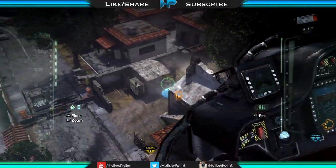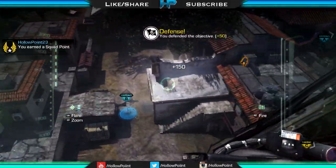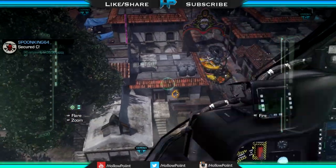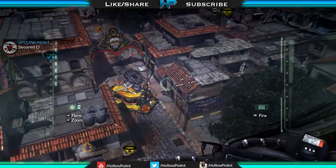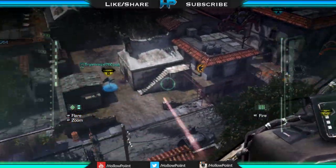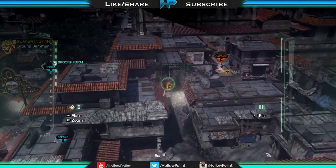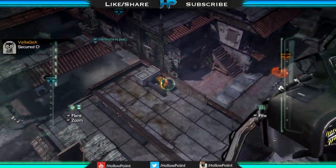The last perk in this class setup is Ping. Before I had Ping, I had ICU. The reason I took ICU out is because ICU is great but it doesn't regenerate your health that much — that's really all it does for you. Then I put on Ping: every time you kill an enemy, your radar is going to shoot a ping telling you if there are other enemies nearby.